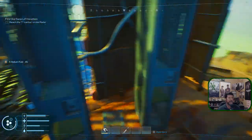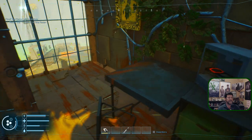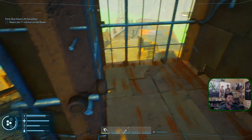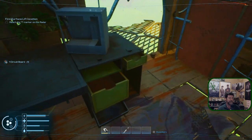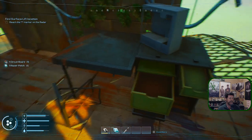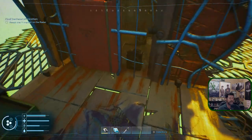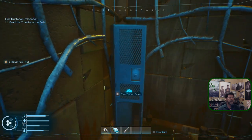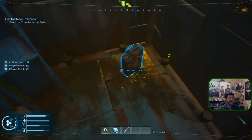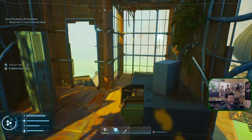Let's crouch down and go this way. Open — nothing inside, nothing on the ground. Got another framed art if we want it — we don't. Circuit board — open, open. Repair patch — I thought that was another poster. Got some helium over here, good. Helium, fuel, and another repair patch. Is it trying to warn me about something with all of these repair patches?